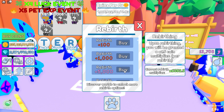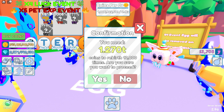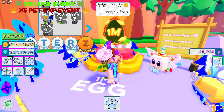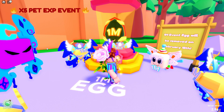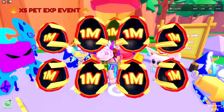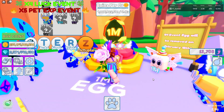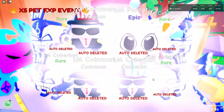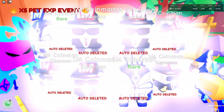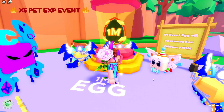Did I not auto hatch? I do want to get some more rebirths — that's 1.2 trillion. Let's just save up for the 10,000 then. Let me turn on the auto hatch as well. So I've opened 500 eggs so far — 536 eggs so far. 2.2 trillion gems, 600 billion coins, and we have 12,000 rebirths.